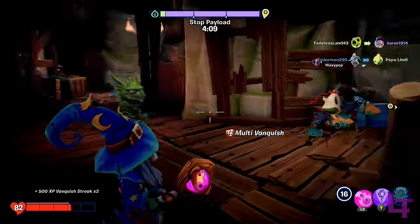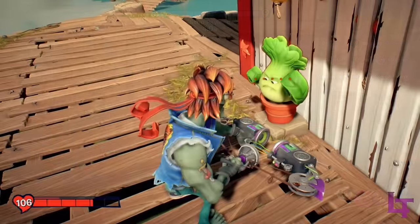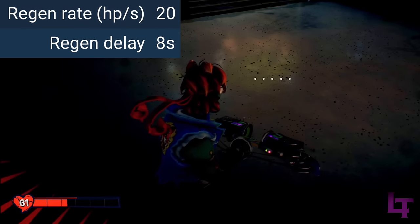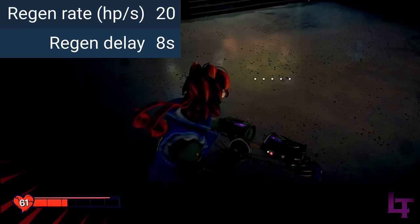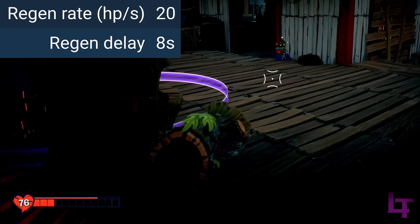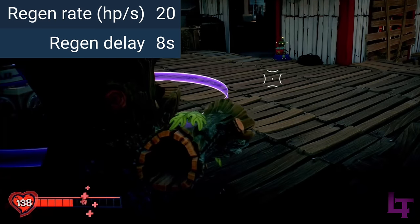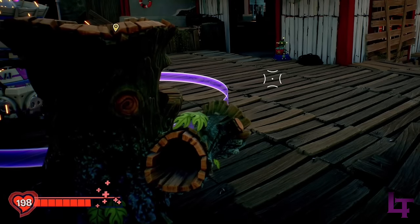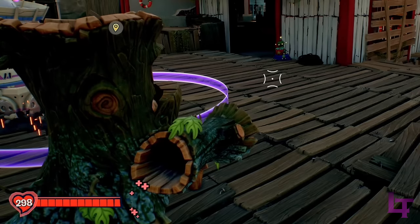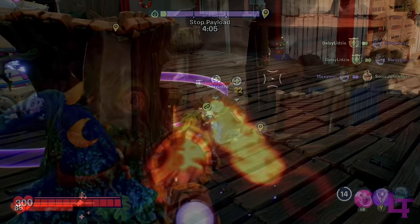BFN took the health regeneration system and changed it dramatically. Now it takes a grand total of 8 seconds before health regeneration can properly start, and same as Garden Warfare 2, you can use whatever you like without the process being interrupted. Once health regeneration starts, it does so extremely quickly at 20 health per second throughout the entire process. This health regeneration system basically makes healers serve a different purpose, since once health regeneration starts, you'll be back to full health in a matter of seconds. Even Oak can gain back all 300 of his health in 15 short seconds.